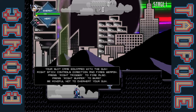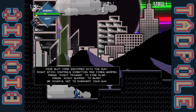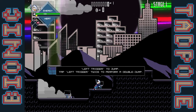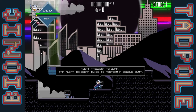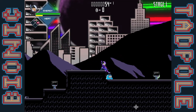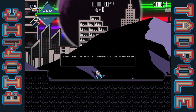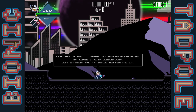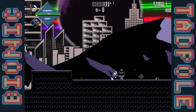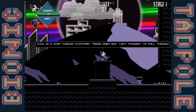We'll go over all the little things we have here. Your suit came equipped with the gun — right stick controls direction and fires the weapon. Press right trigger to fire, and right bumper to burst. Be mindful of the overheat on your gun. Left trigger to jump, tap left trigger twice to perform a double jump. Press X to gain extra boost — try it in combo with a double jump. Press down and left trigger for a jump-through platform.